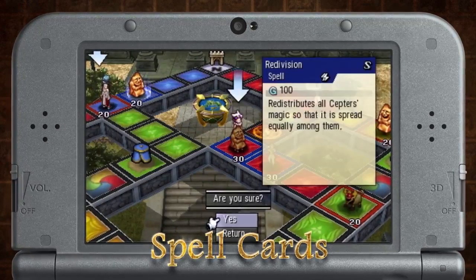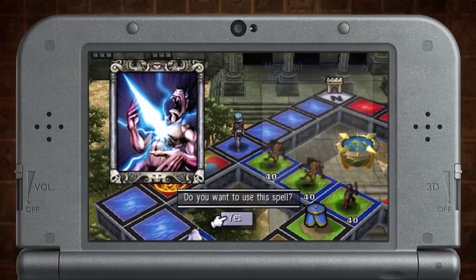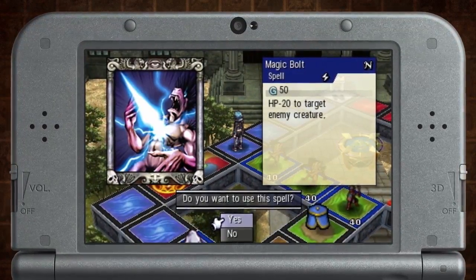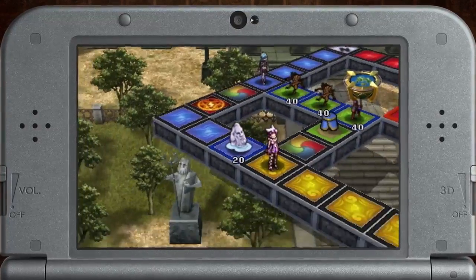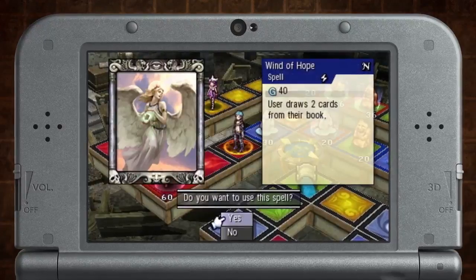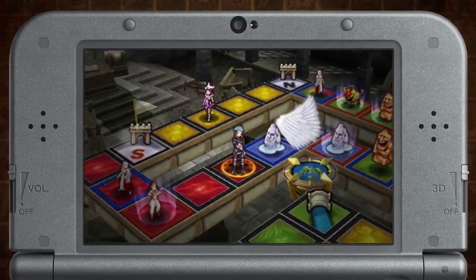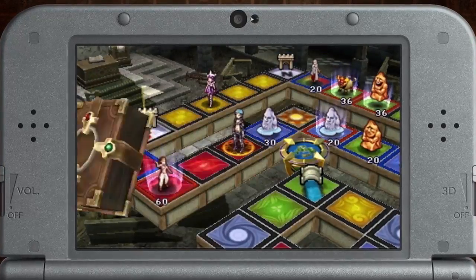Using spell cards, you'll be able to impact a battle before it even starts. Magic Bolt is an offensive spell that lets you deal damage to an enemy creature outside of a battle — weaken the enemy so that you can take their territory. Wind of Hope is a classic spell that lets you draw two cards. Having more cards in your hand provides more opportunities for you to gain the advantage in a match.